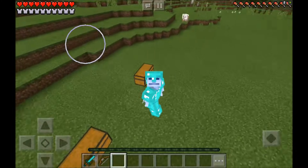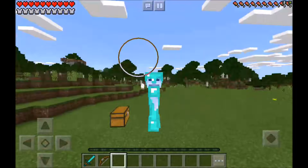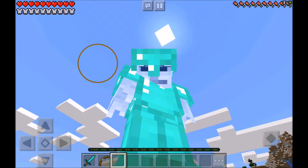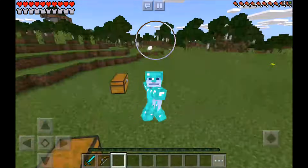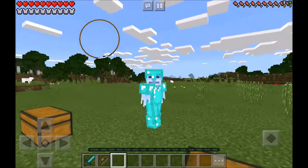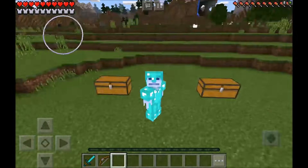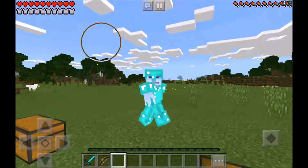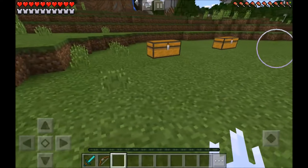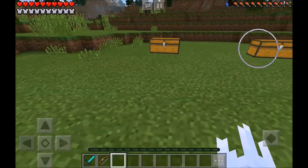Hey guys! Welcome back to another video with Jermaine Man Smooth Marky. In today's video I'm going to be showing you guys this absolutely amazing Minecraft Park Edition add-on. It's actually going to allow me to head to the Power Rangers Dimension. The name of the add-on is the Minecraft Park Edition Power Rangers Dimension Add-on. Wow, that was a long name, but everything you guys are going to need is inside this one beautiful chest right here.